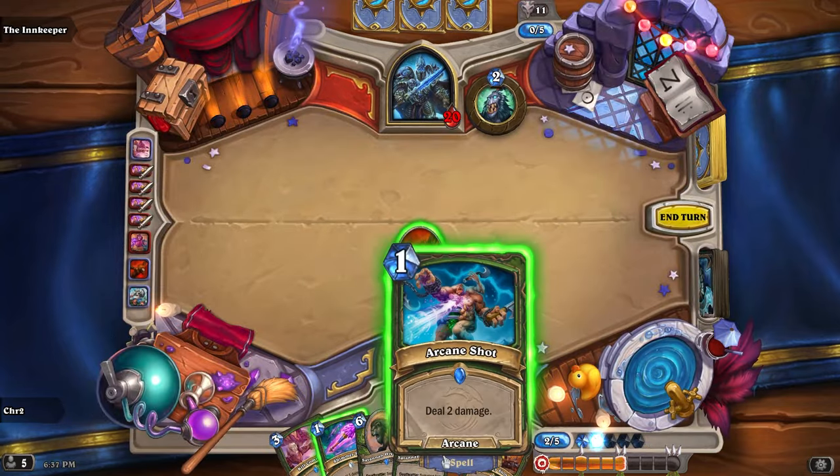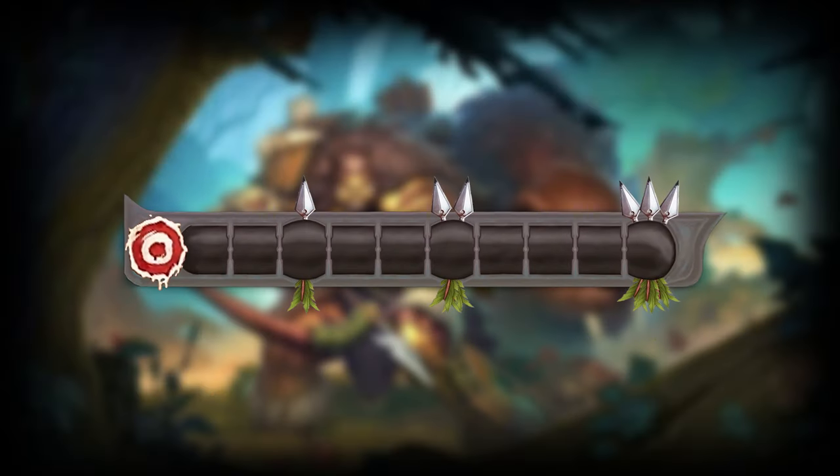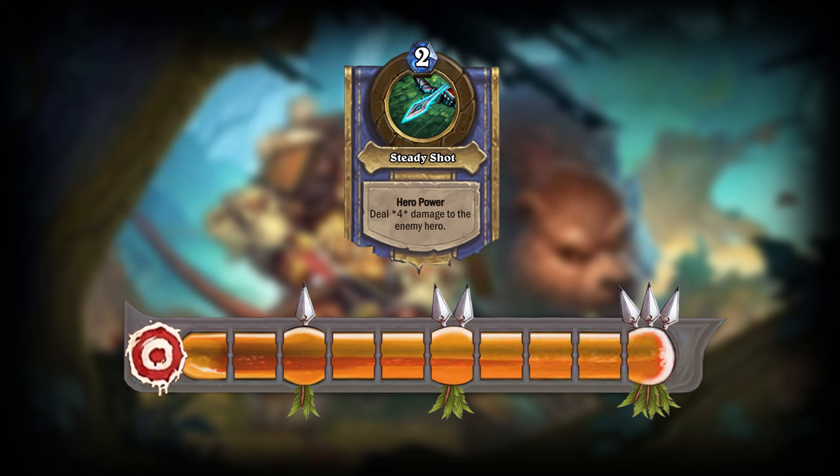Additionally, your Focus bar will reset every time you use your Hero Power. You may notice something odd about this Focus bar — some of the segments are larger than the others and have arrows sticking out of them. That's because those are certain thresholds you can reach. One of the things the Focus resource does is interact with the Hunter Hero Power. When you reach 3 Focus, your Hero Power will deal 1 additional damage. When you reach 6 Focus, it's 2 additional damage. And finally, if you reach 10 Focus, your Hero Power will deal 3 additional damage, making it deal 5 damage.